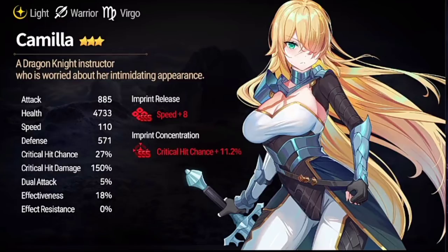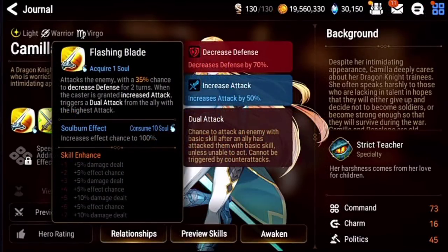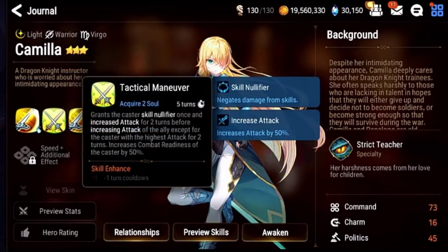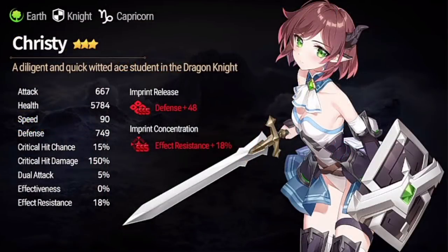Camilla, Light Warrior — speed imprint, crit imprint for herself, 110 speed, defense higher than health, 18% effectiveness. Skill 1: 50% chance to decrease defense for two turns — soul burn makes it 100% — and calls the ally with the highest attack into a dual attack. Skill 2 gives herself attack buff and the ally with the highest attack as well, plus 50 combat readiness. Skill 3: if you don't use it, you have 30% damage reduction permanently unless it's on cooldown. If you down the target, you go back to maximum health and deal more damage the lower the target's health — only three-turn cooldown.